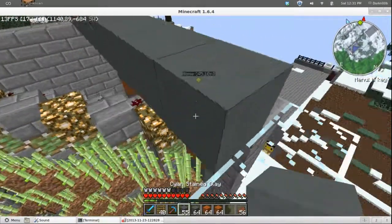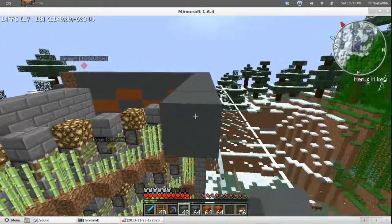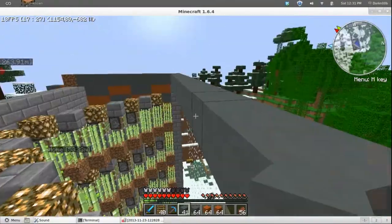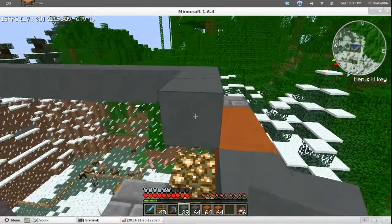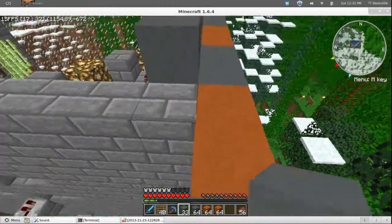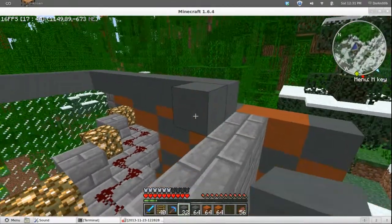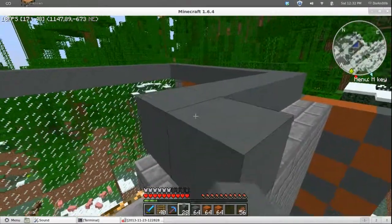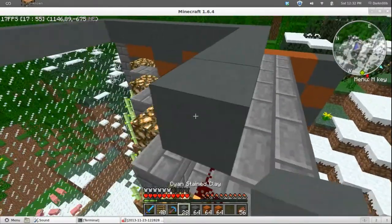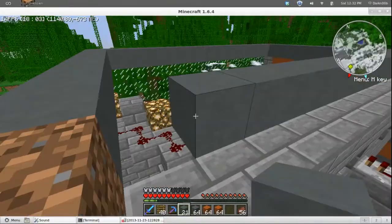I don't talk too much when I'm building — not even to my own family — because I'm having to think. This is pretty brain-dead right here, just laying blocks, but I thought I'd go around at this height just above the top of the wall and lay down alternating orange and cyan. I'll do the orange layer first.